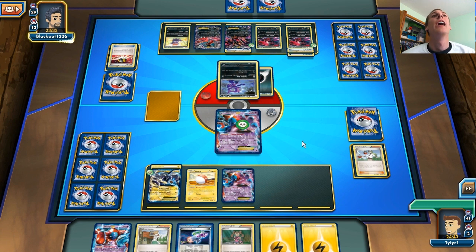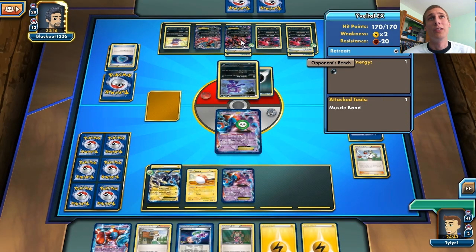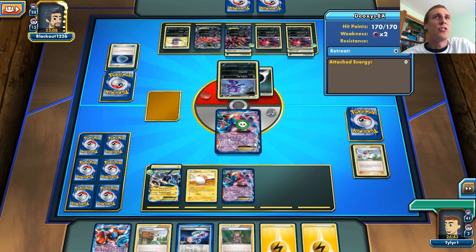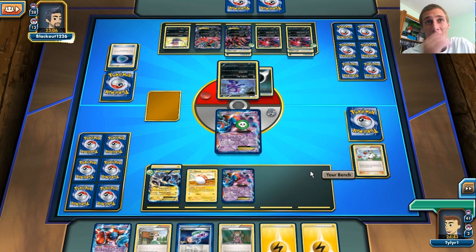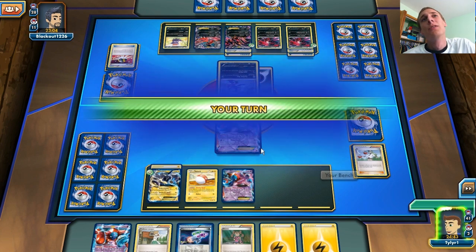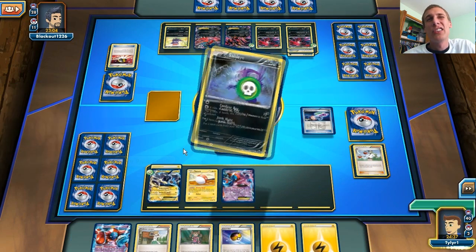It looks like he plays an Ultra Ball — probably for a Zoroark, but it's actually a Darkrai. He's going to Dark Patch probably to his Yveltal EX. I don't have any energy to retreat my Deoxys, so that's going to be bad. I'm probably just going to have to Juniper away my hand and hope for an energy. He gets a stuff back from his discard pile including his laser, so that's going to be annoying. Everything I play against is super annoying.